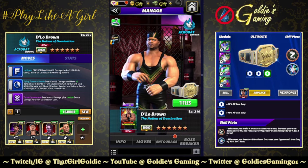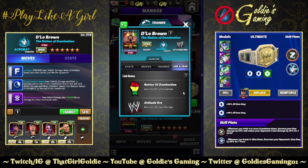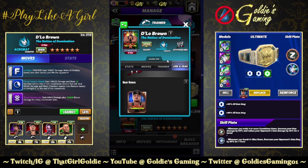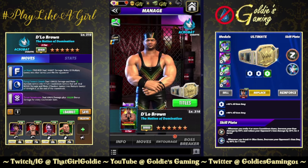So that concludes our first look at D'Lo Brown, the Nation of Domination. Again, an Attitude Era Chaotic Acrobat, trainer ability at 26k, purple gems do 50% more damage, and multiply gems generated from moves will increase their strength by one. Links: Nation of Domination gems do 50% more damage, Attitude Era gems do 10% more damage, and just the one standard set of gear. Let me know what you think in the comments — what other Nation of Domination members would you like to see in game?